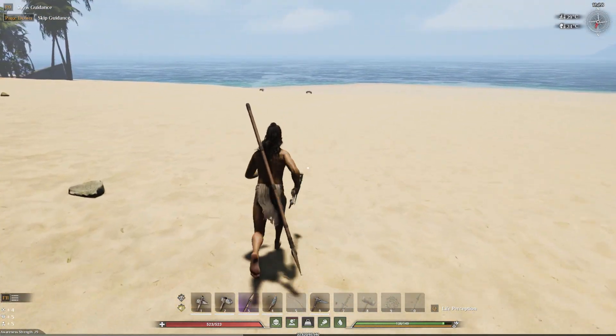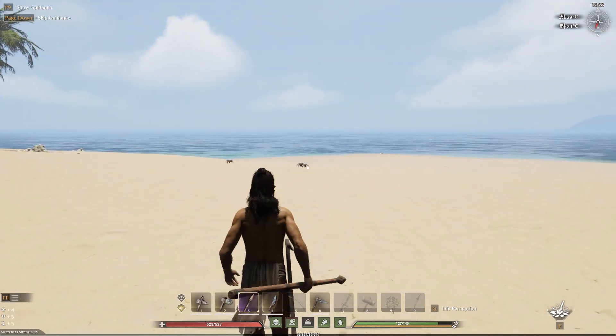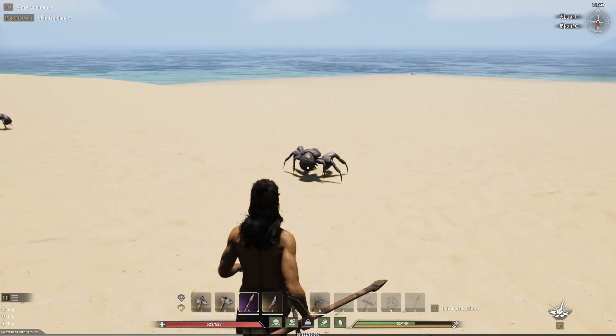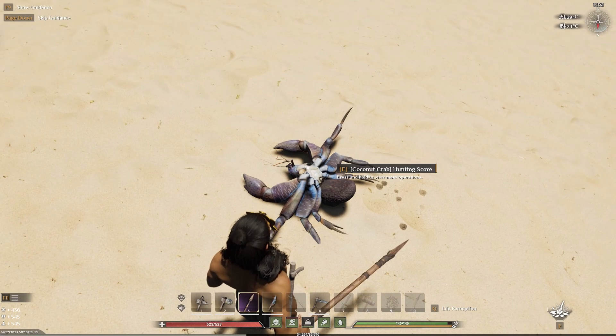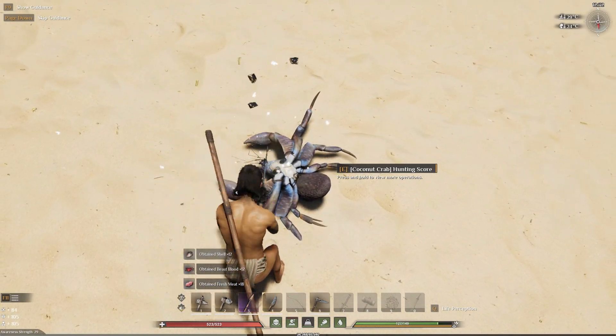Now it's time to test our new weapon. There is something on the shoreline that we can attack. The coconut crab had no chance. Let's use our butcher's knife to harvest some meat, blood, and shells.